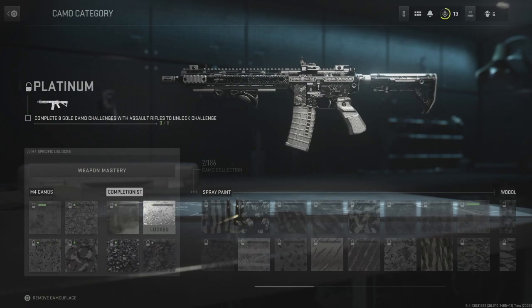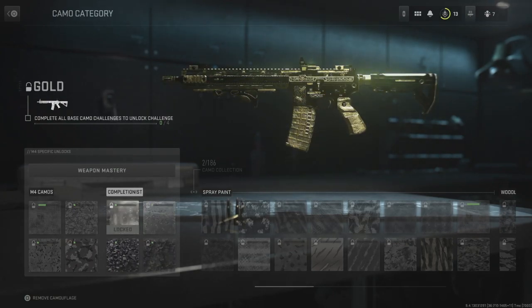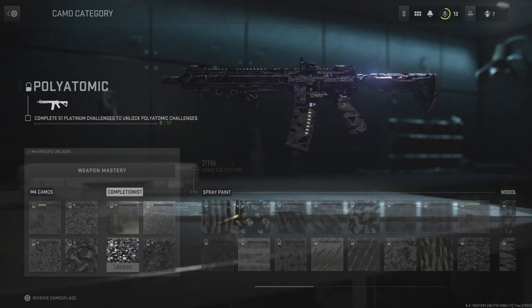Once you've then got platinum camo on every single weapon in the game — and that includes absolutely everything: assault rifles, SMGs, snipers, pistols, melee, absolutely everything — you can then come back and unlock the polyatomic camo. There will be another set of challenges for you to do on every single weapon again to get the polyatomic camo.